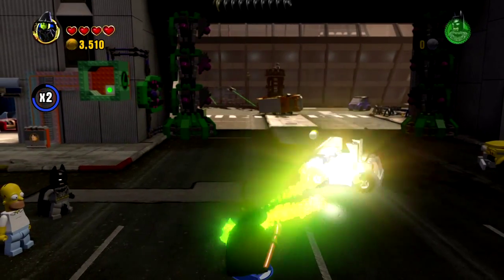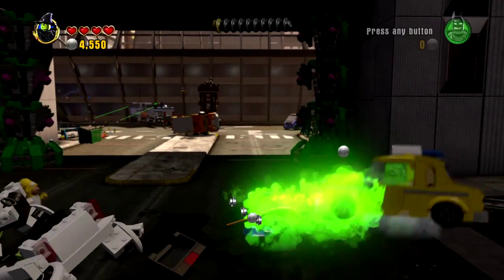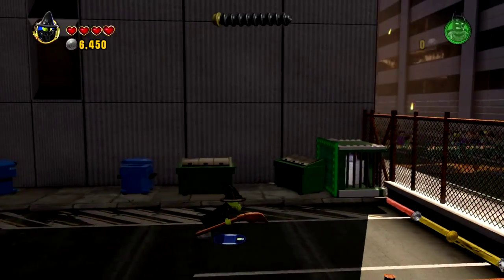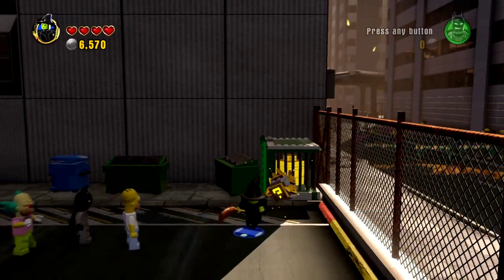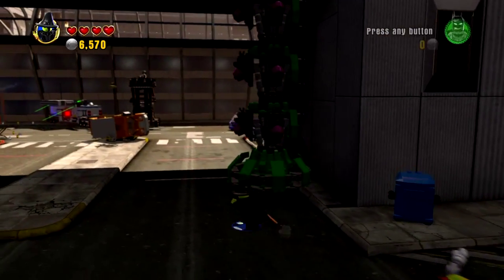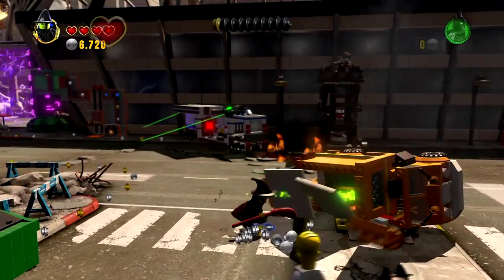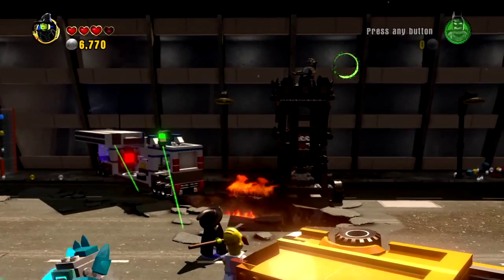Let's blow up this car. In the DC Comics open world, the cars give you a lot of studs. Here it doesn't look to be the case, but that one gave us a decent amount. I think we need something to unlock this — we need the green Lego walls. There are so many different colors of Legos that require specific abilities to get past. And right there we're gonna need the stealth ability, which Batman does have. But first let's shoot this guy up here — he's being really annoying trying to shoot us down from up there.